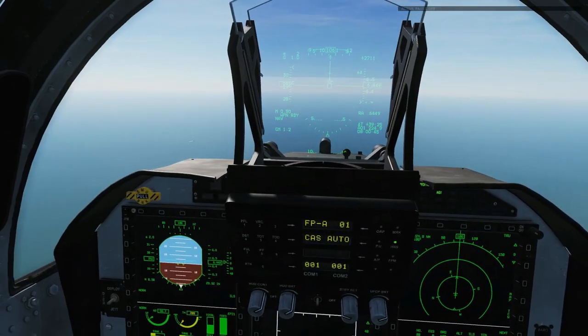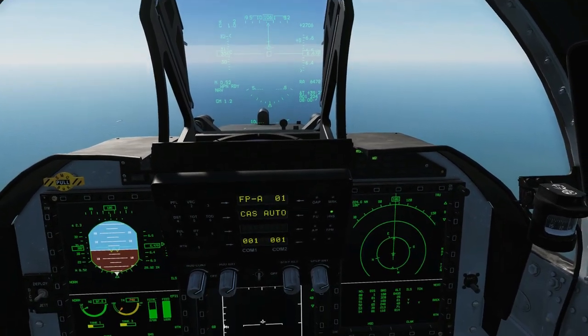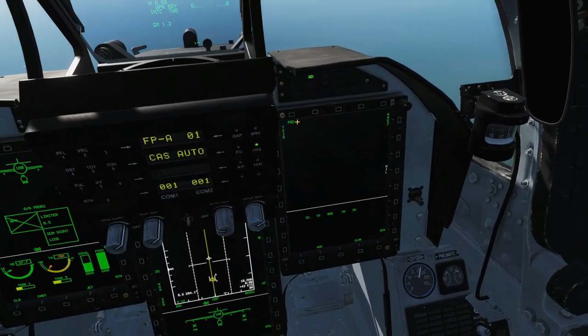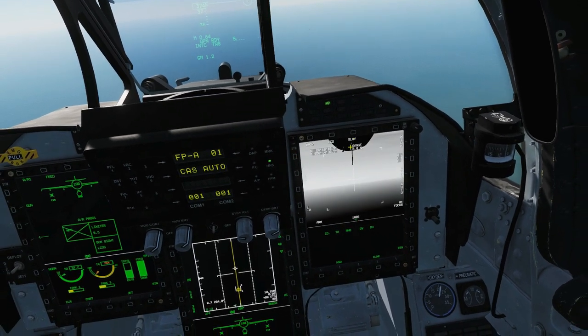So first of all, the targeting pod. There are two ways of doing this: we can manually find the hostile with the targeting pod, or easier, we can just slave to an air-to-air radar lock. So we're going to put ourselves in intercept mode, and we're going to warm our targeting pod up. Slave mode.